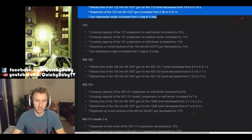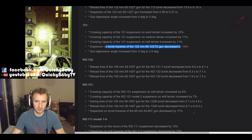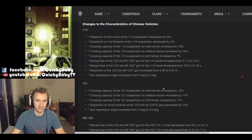Next up, the tier X Chinese medium tank, the 121, is also getting a buff. Its crossing capacity is being increased on all terrains, and the dispersion on turret traverse is being decreased by 14%. It's getting a tiny gun depression buff of 0.5 degrees, giving this tank a total gun depression of a rather awkward still 3.5 degrees. Nevertheless, this will still be great news to top-tier Chinese tank drivers.